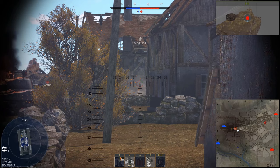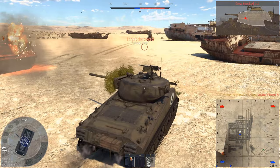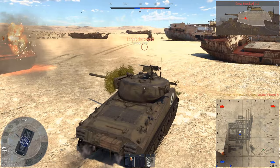On some occasions you face something you can't reliably kill. If that's the case, then cripple it. Shoot the gun barrel first, then track your opponent. Now you can either flank, retreat, or carefully aim for a small weak spot.